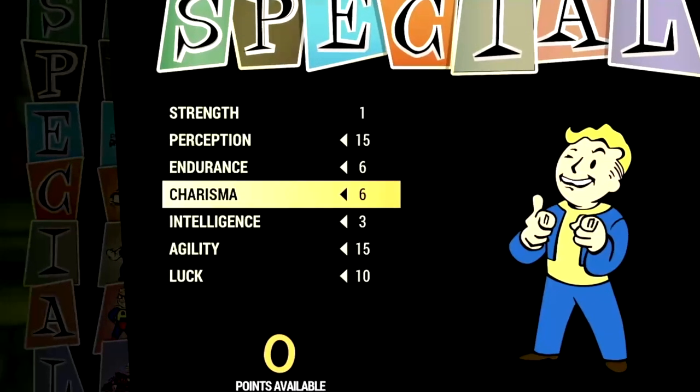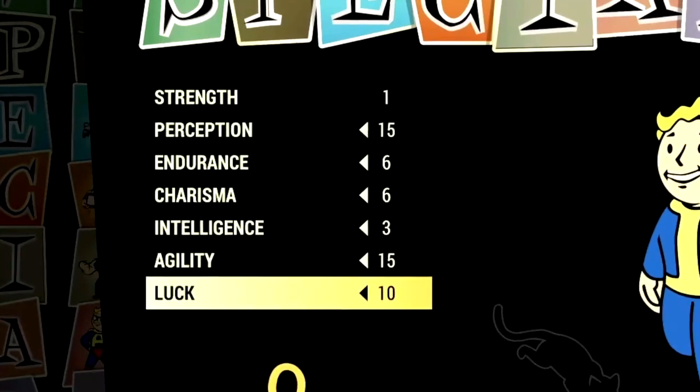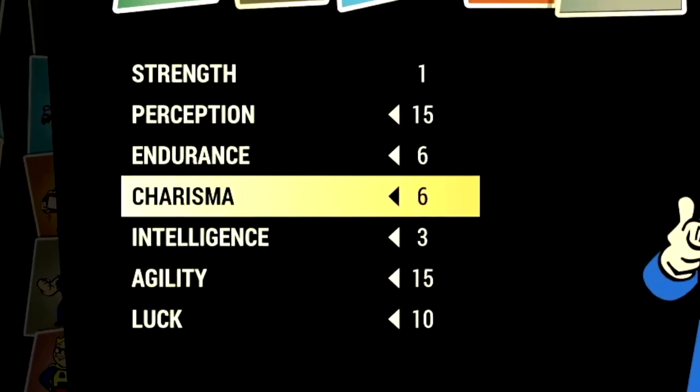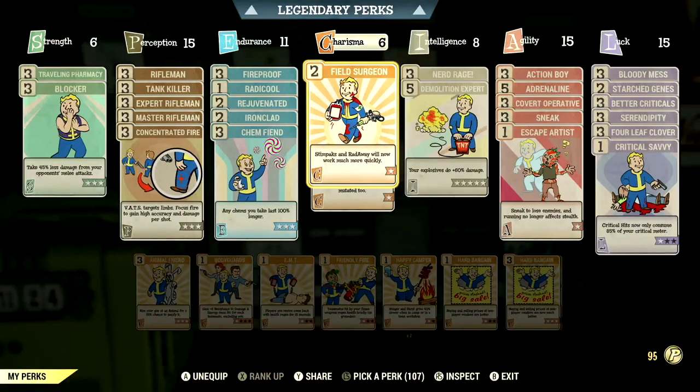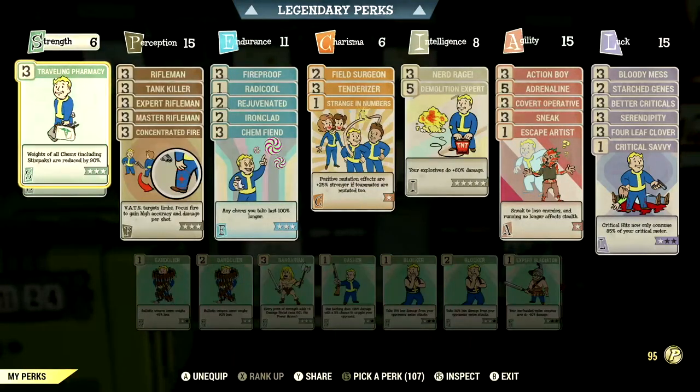Now over in the build, these are the base stats that make up our in-game Rifleman build. If you want to use the exact build I was using, this is the start — these are the base stats with the legendary perk cards equipped. Over in the normal perk cards, these are the normal perk cards that make up our in-game Rifleman build.